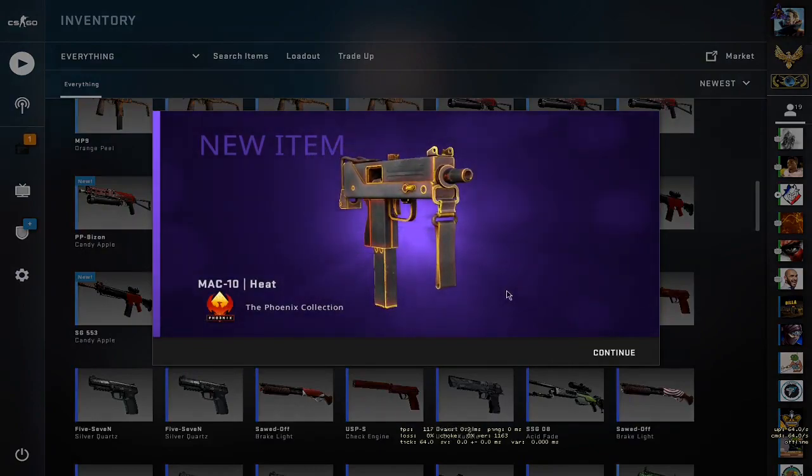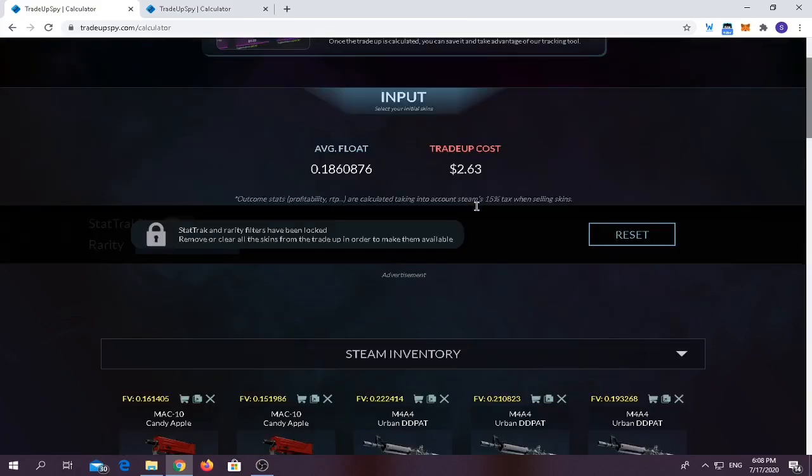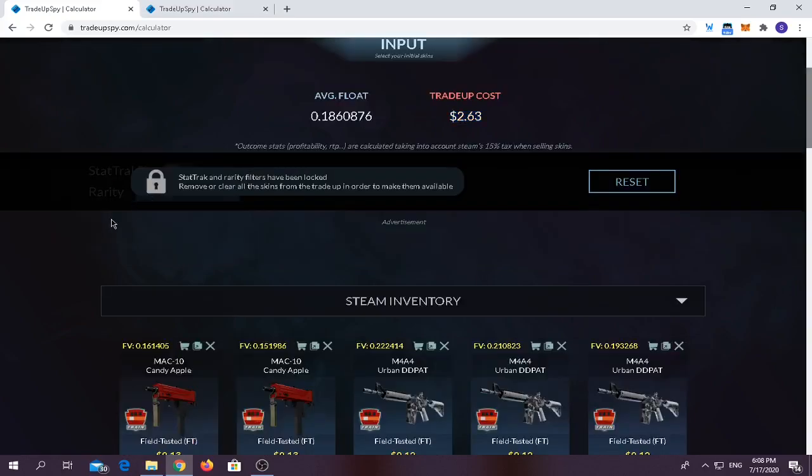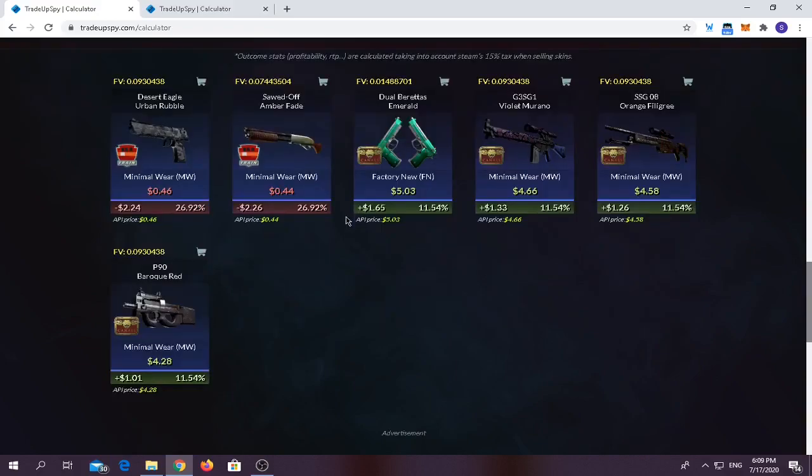Moving on to the second trade-up, we have to use around seven Chroma Collection skins and three from the Canals Collection. All of the skins should be field-tested. The trade-up costs around $2.63 and average float should be below 0.2. You have around a 50% chance of losing money and around 50% chance of making money. The best outcome you can get is a Dual Berettas Emerald in factory new condition.